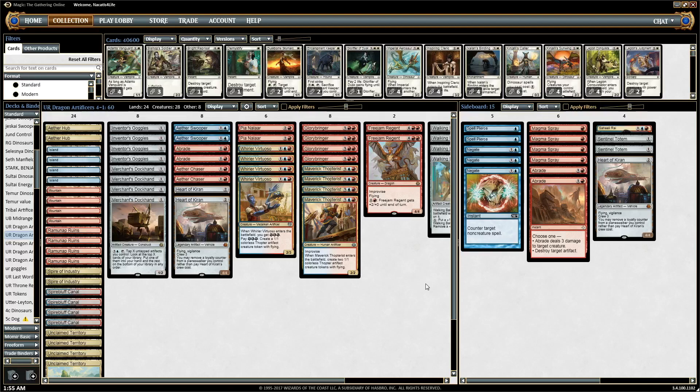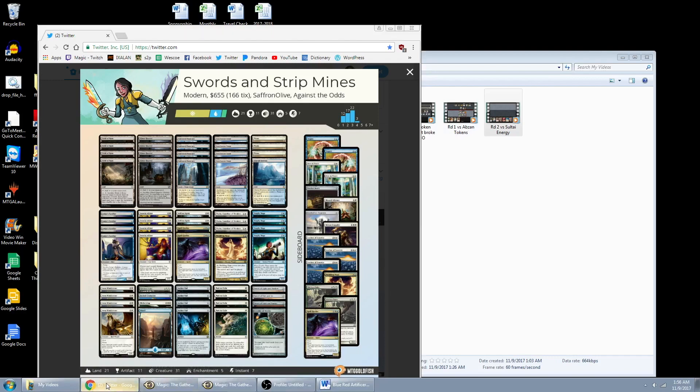Abrade's primary target is the Rampaging Ferocidon, but any removal spell is flexible and can kill most creatures in their deck other than Hazard. We want to set up a semi-race with our creatures while killing their important ones. We leave in some dragons because otherwise we have no way to kill the opponent, though they're likely bringing in Chandra's Defeat. Goggles is really the key card — it makes all our creatures match up well.